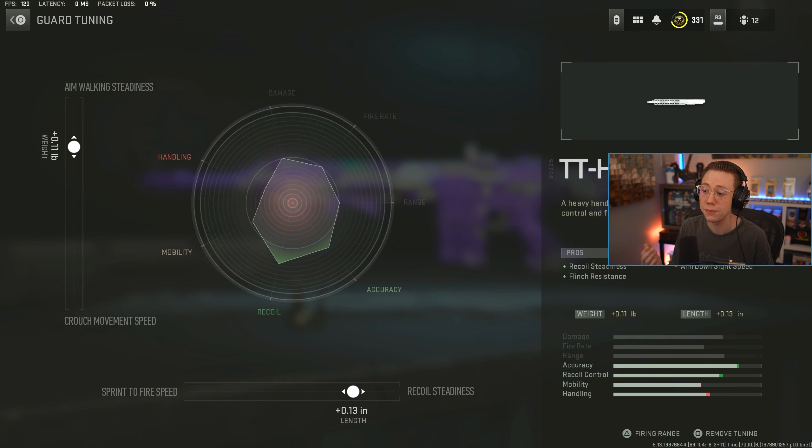Behind the face cam I've got the TTHG40 guard — this gives better flinch resistance and better recoil steadiness. You can tune for better recoil steadiness and slightly better strafe steadiness as well. We're really focusing on that for medium to long range fights, though you can use this at any range depending on your comfort level and ability to spam it up close.